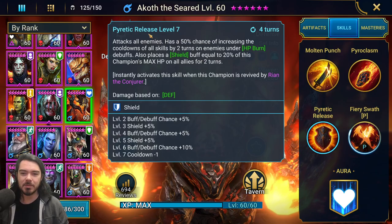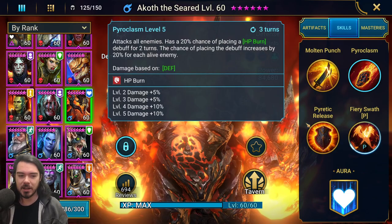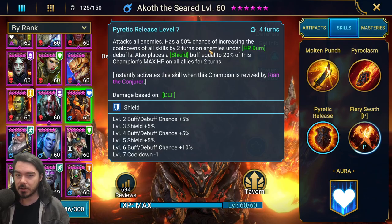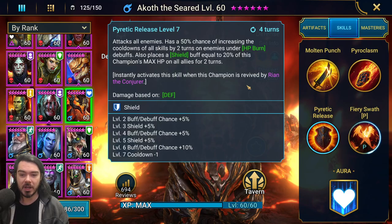One issue is you have to change his AI. He prioritizes Piratic Release before Pyroclasm, which makes no sense — you haven't put out your HP burn yet. So you have to force him to use Pyroclasm first. He AoE attacks, HP burns everything, then follows with Piratic Release. This is great for Doom Tower waves and Faction Wars — puts enemy skills on cooldown — and the shield buff helps your team stay alive.